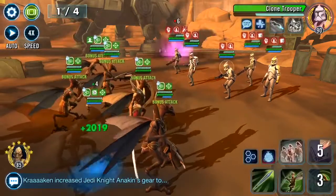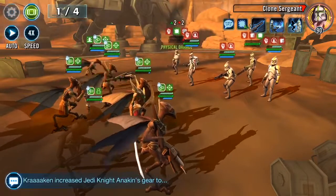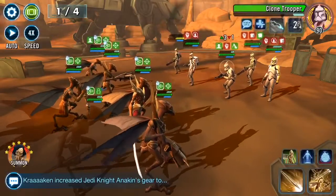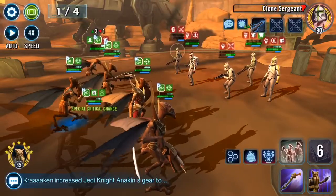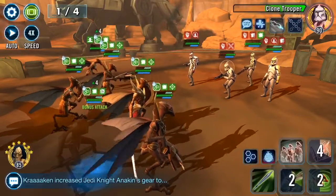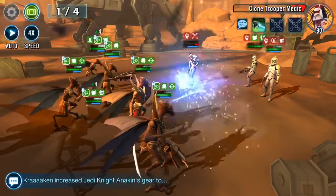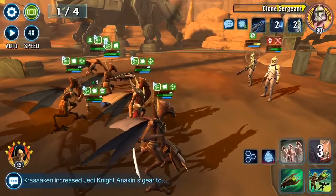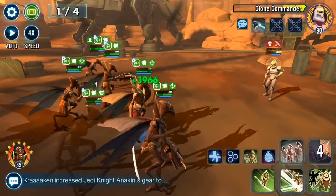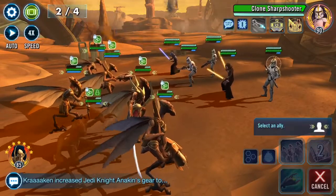Going through my bugs - Geonosian Brood Alpha and Geonosian Soldier are gear 13, everyone else is gear 12. The three squishy bugs - Spy, Poggle, and Soldier - are all around a combined 50k health and protection. It's kind of 50-50, not quite 25,000 each but that sort of thing.